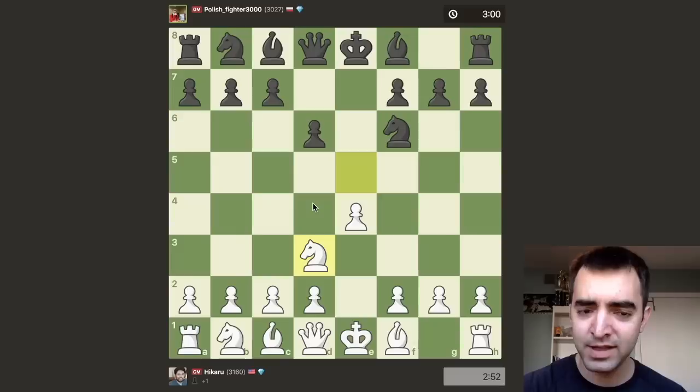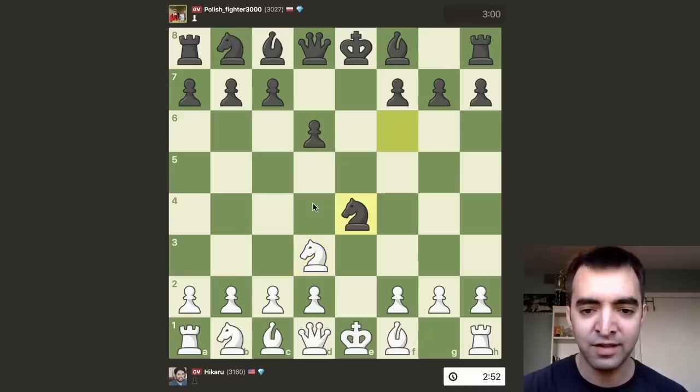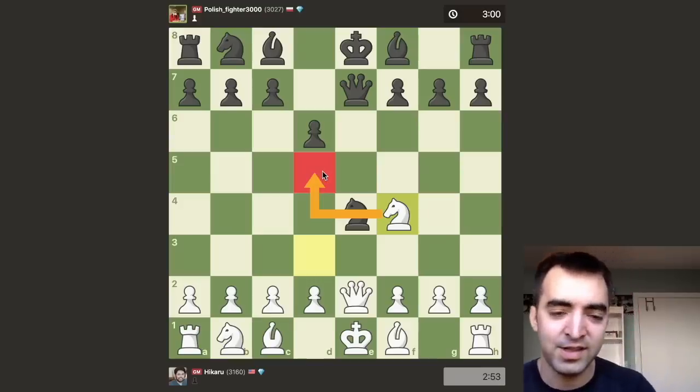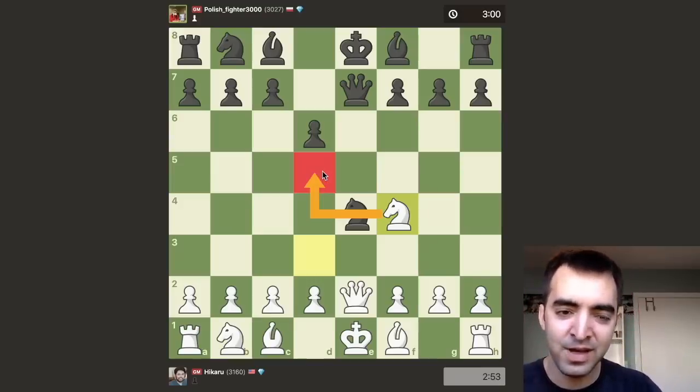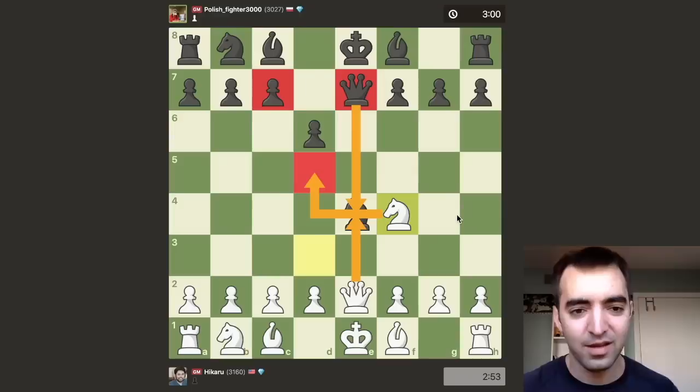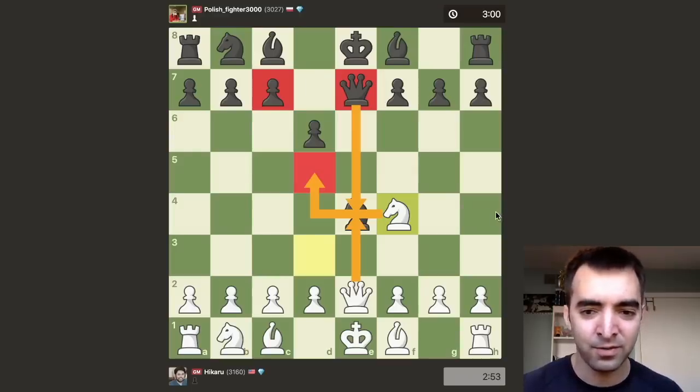The more common moves are knight f3 or knight c4. But after knight d3, the idea is that after black regains the pawn, white has queen e2, forcing queen e7, and then knight to f4. Now white has ideas of bringing the knight to d5, which is actually a major threat because the queen would then be attacked, the pawn would be attacked, and the black queen is always tied down to defending the knight. So black does have to be a little bit careful here.